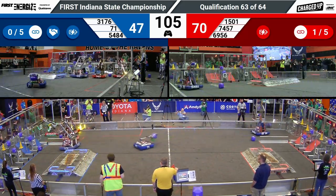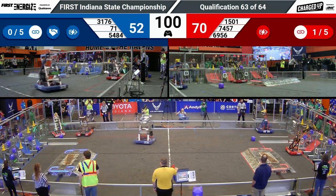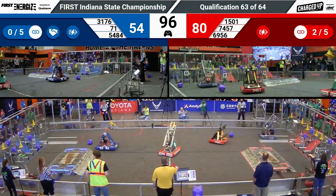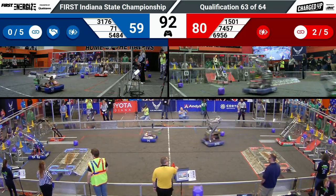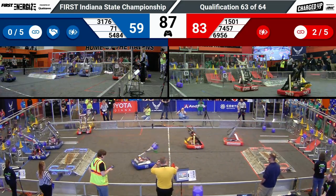Let's check in on our bots in blue. 31-76, Purple Precision — they are going to place that cone with precision, coincidentally. But the Beast, they have recently been using their mechanism to launch cubes onto the high goal. They've been doing it with some success; they've done it twice this match.